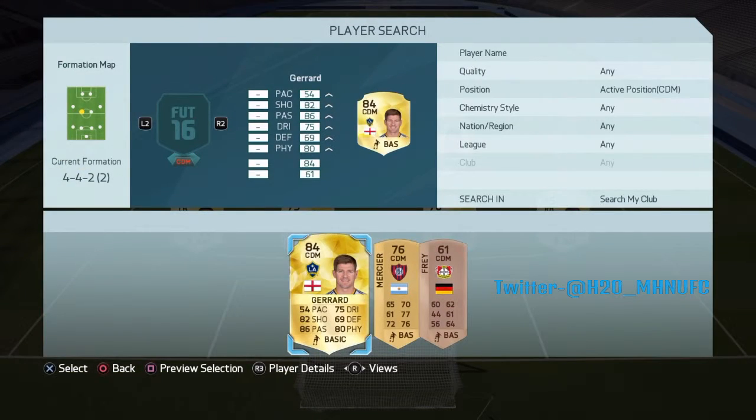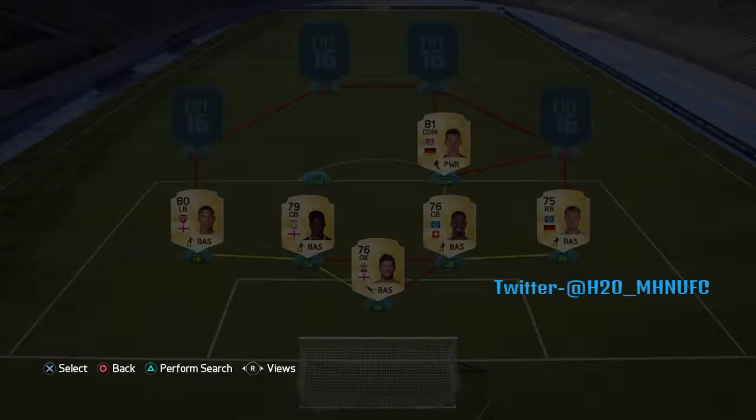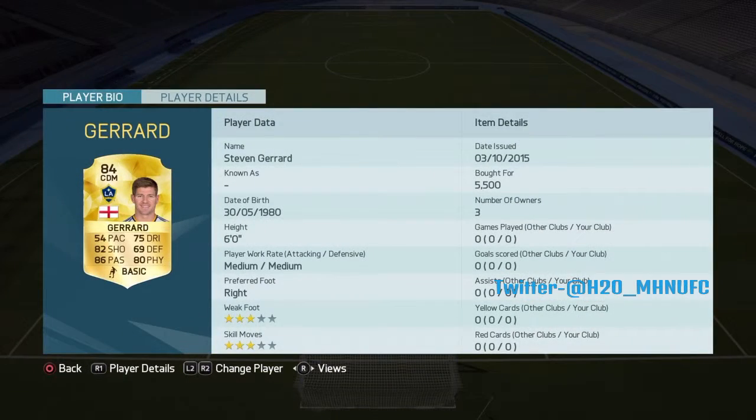Moving up to the left-sided centre defensive mid, we go for the legend Steven Gerrard. 82 shooting, 54 pace — but it's just Gerrard. 86 passing and 80 physical. Only 5k, and he's 6 foot tall as well. He's just a really good all-round card. His pace doesn't really matter too much — I don't think this FIFA is about pace if I'm honest. His through balls and normal passes are just going to be mad.